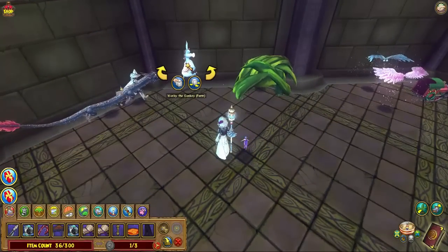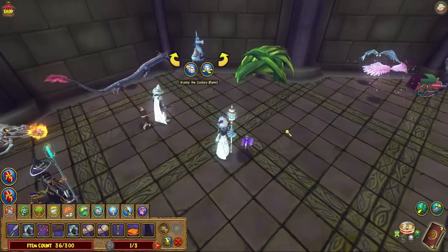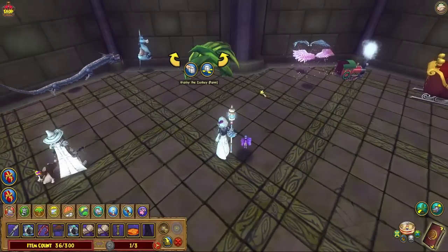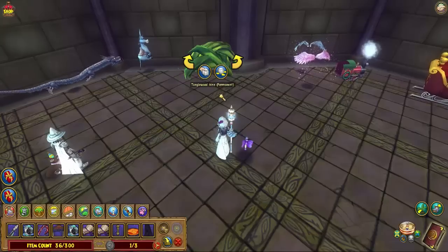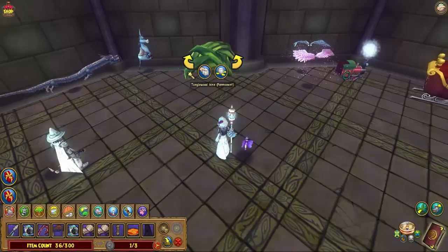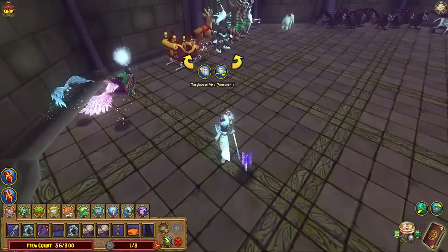Wonky the Donkey is another one of our April Fool's Day mounts — we carry Wonky on our back. Wonky the Donkey is the best. The Tanglewood Vine also comes in a bundle. It's kind of massive and it looks like it's just digging up earth — it's kind of cool looking. There's a Halloween one that looks exactly like it.